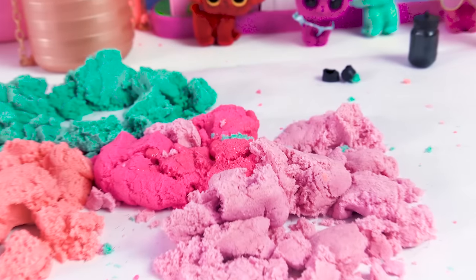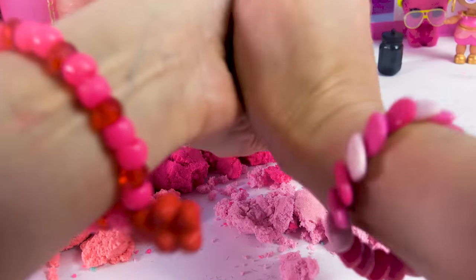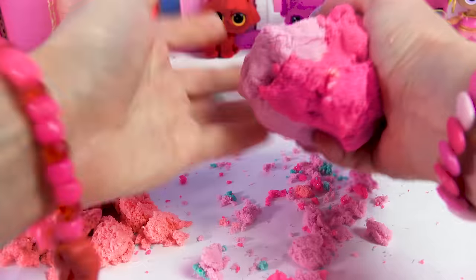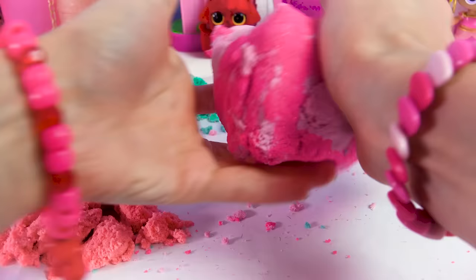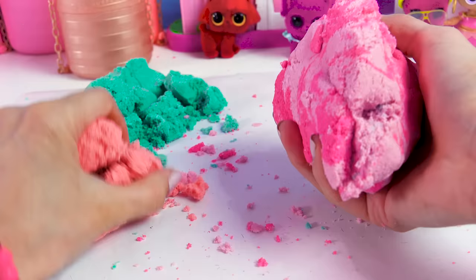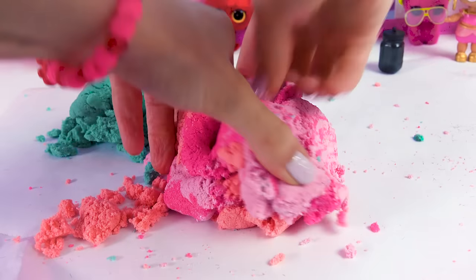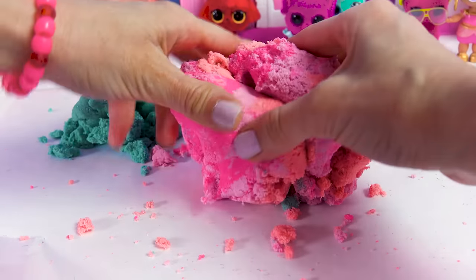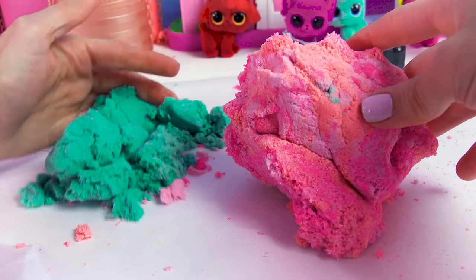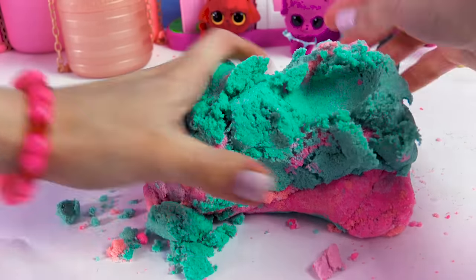Now we're going to mix all of the sand together like my cookie fan wanted to see. Take the baby pink and mix it with the hot pink — create like the biggest sand ball ever. Try to mix all those colors — this almost looks like a strawberry ice cream, like a strawberry sherbet. Now mix in the coral color — the sand ball is giant. Mix and mix and mix — that color is really pretty. Now we're going to mix in the green sand — big and giant jumbo sand ball!